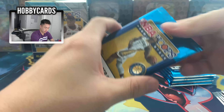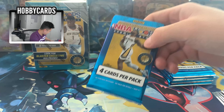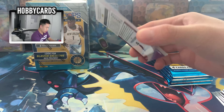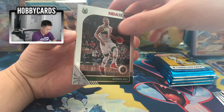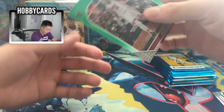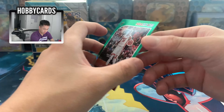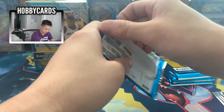This is my first time opening the new NBA Hoops. Haven't seen a Zion or a Ja in any videos. If we get one of those top rookies or even just a different type of card, I'm good with that. George Hill, Pascal Siakam, Duane Dedmon, and — oh — a green Andre Iguodala! It's our first green, but it's Iguodala, and I don't know if he's even playing right now.